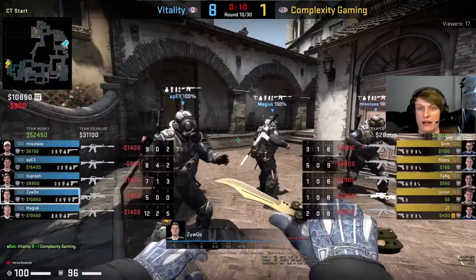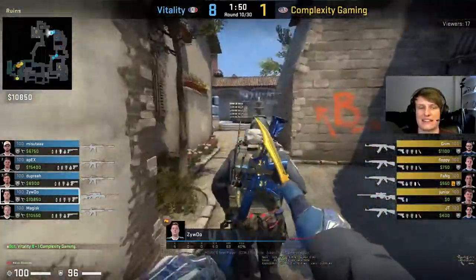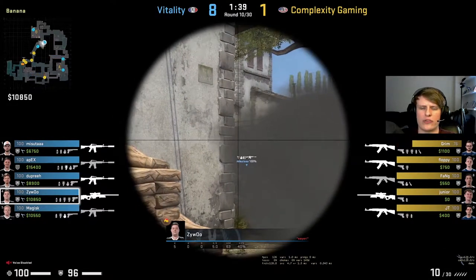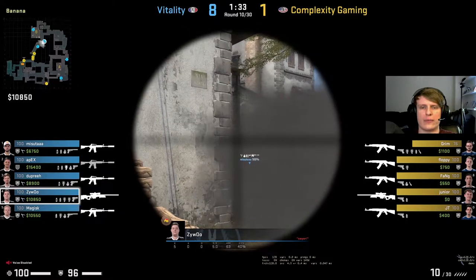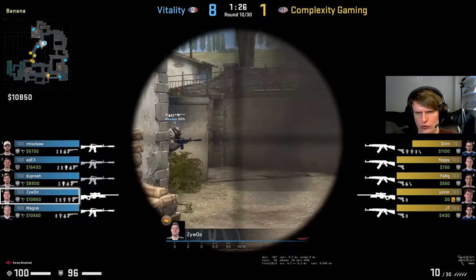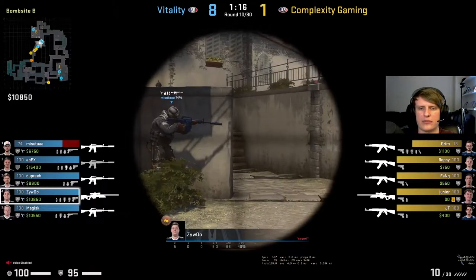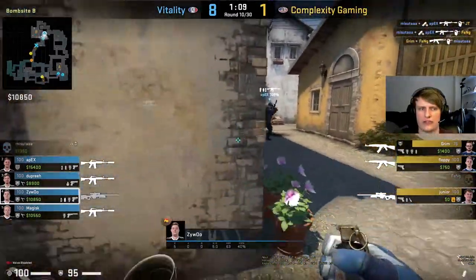Not really much for ZywOo to be doing in the back half of this half - he's basically not seen anyone. Three B lean again - probably just trying to keep Complexity guessing, moving the awp around, changing the setups once again. It feels like Apex has a pretty good read on what's going on here. This is a lurk smoke in the sense that you can crawl through and kind of get through that wood stack at the top of banana - used to be called car. Masuta wrecks them both with a flash to slow them down.